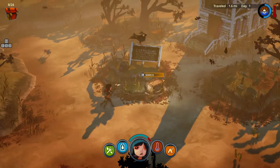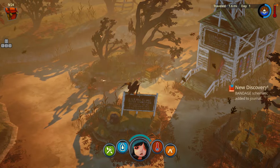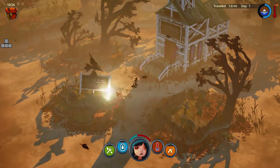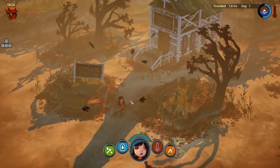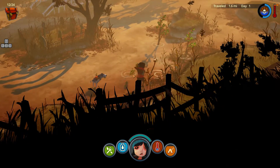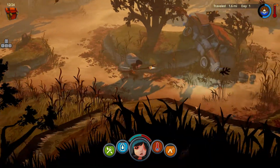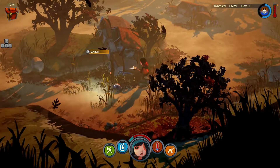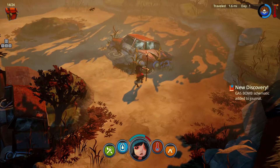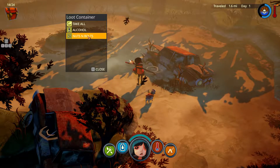It's a good shelter because you can find alcohol here — at least one alcohol bottle every time you enter. We can sleep here. Let's collect all that stuff. If we don't need it, we can drop it. Let's search this car. We found lumber — we need a lot of lumber. Also alcohol and other stuff.